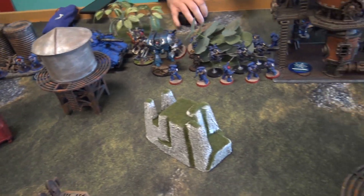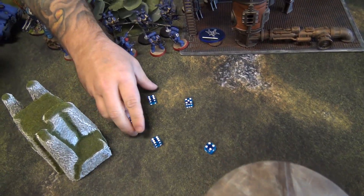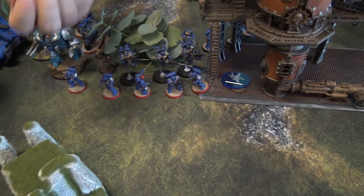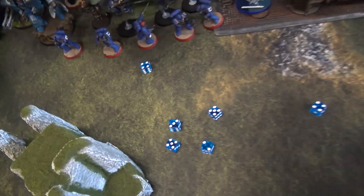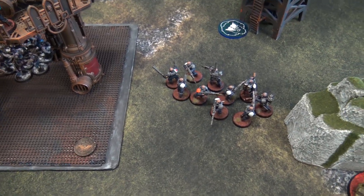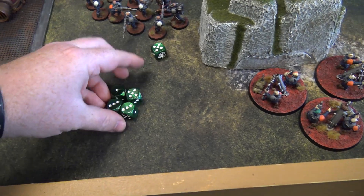Shooting phase: the Suppressors fire at my Achilles Ridge Runner, hitting on fours because they moved with a heavy weapon. They're Strength 7 with the litany of plus one to wound, so wounding on twos. With Guilliman re-rolling wounds, they get six wounds through at AP minus three plus cover — six-up saves. I make one. Two damage each, the Ridge Runner is destroyed. That's First Strike for Greg.